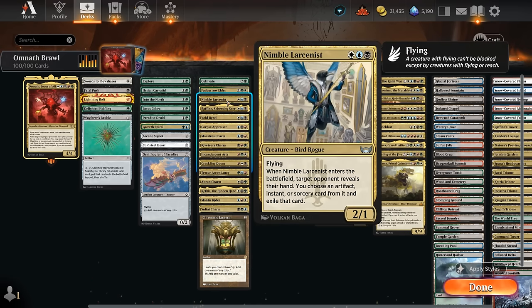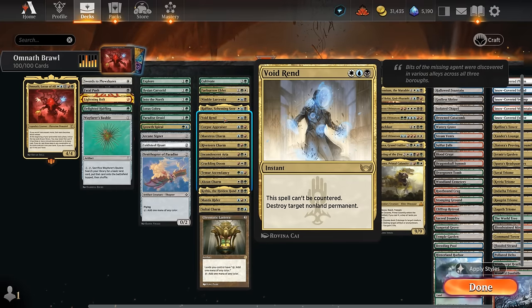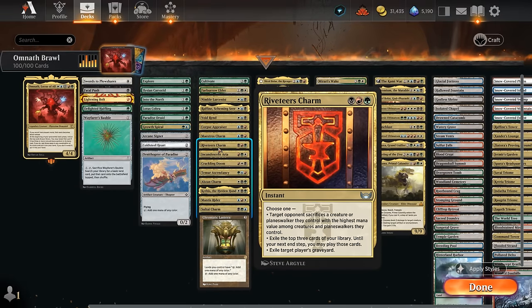Looking at our three-color cards starting at three mana: Nimble Larcenist as a discard effect, Raffine can give us a lot of card selection and +1 counters through connive, Void Rend is an excellent removal spell that cannot be countered, Corpse Appraiser can generate card advantage if a creature is in the graveyard, Maestro's Charm can help fill the graveyard and give us card selection to hit land drops or find an answer, and can also be used as removal dealing 5 to a creature or planeswalker. Riveteers Charm can provide card advantage — cast it end of turn, exile the top three cards, and then have a whole turn to cast those cards from exile including playing a land — or it can make the opponent sacrifice their most expensive creature or planeswalker.